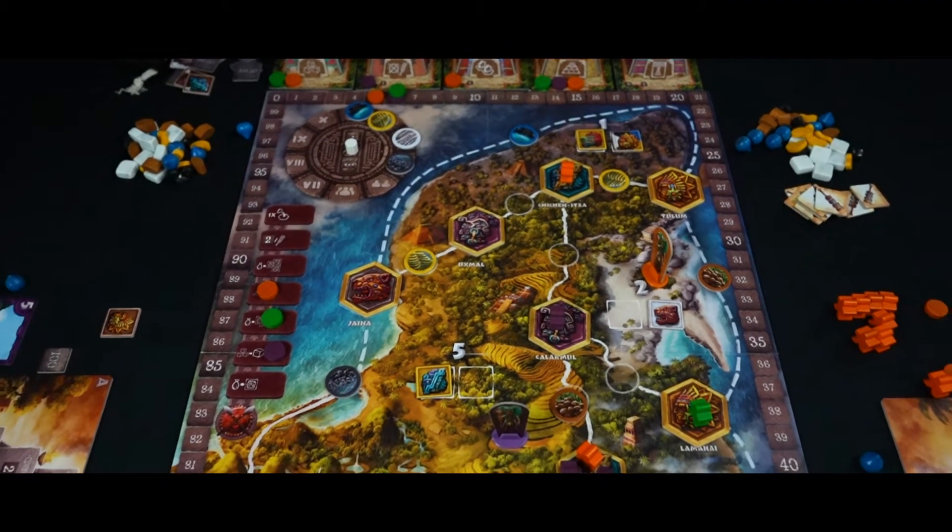In this game, players find themselves at the dawn of Mayan civilization. In Ahau, players take the role of a Mayan family, seeking to extend their borders and end the game with the most points, being crowned the most powerful.